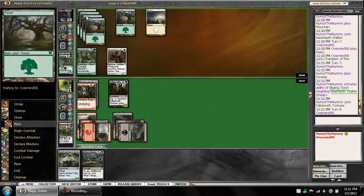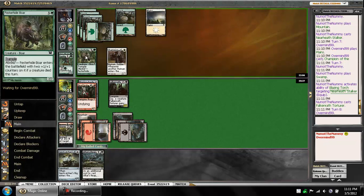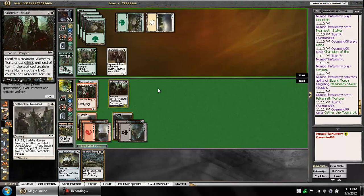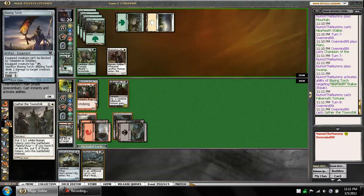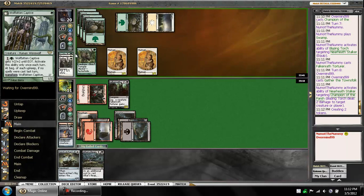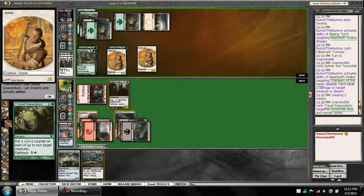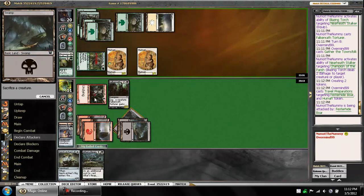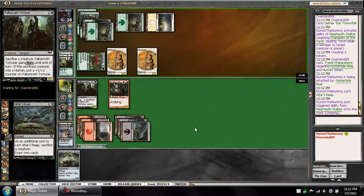What's my opponent got for us here? Two, four, six mana — he could have a bunch of things. Grave Tiller would be pretty bad. Maybe Prey Upon? He's showing white. Gather the Townsfolk, he says. I'm going to shoot that now — I don't need him getting triggers. He might have another Festerhide Boar or an Ulvenwald Mystics, which I think he's probably banking on. A Travel Preps — okay, that's actually okay by me. I'm going to sac my Undying Guy, draw two cards, and Chump Block. Two whiffs is pretty bad, though.